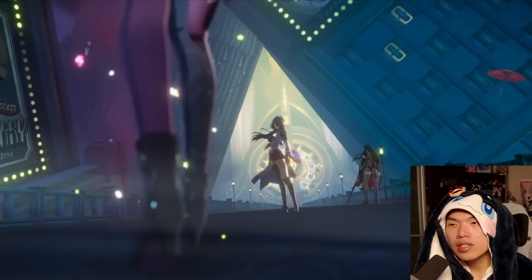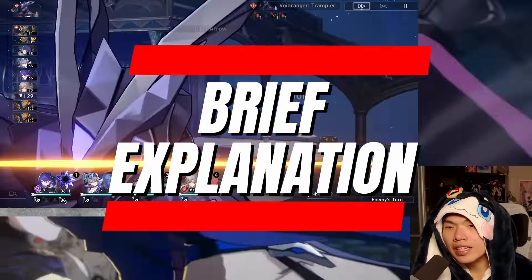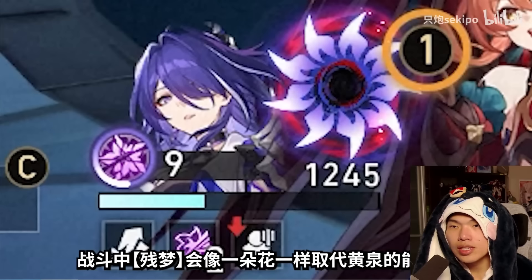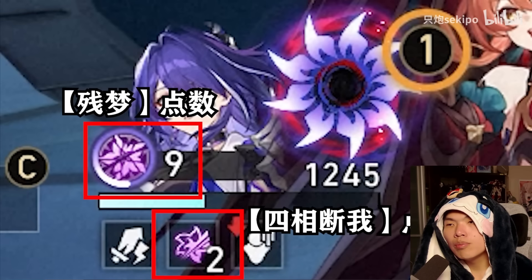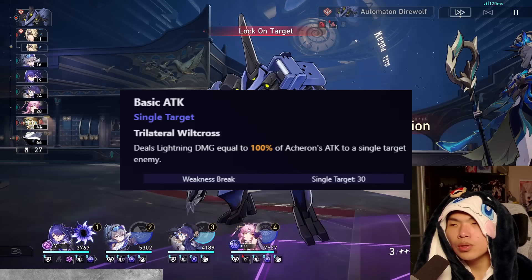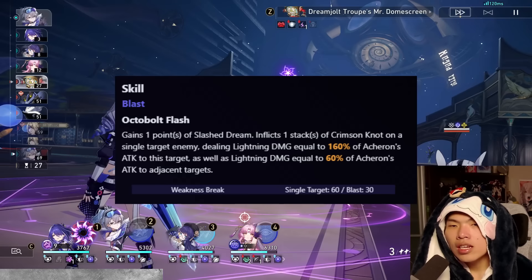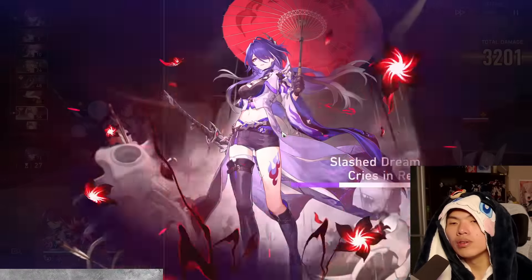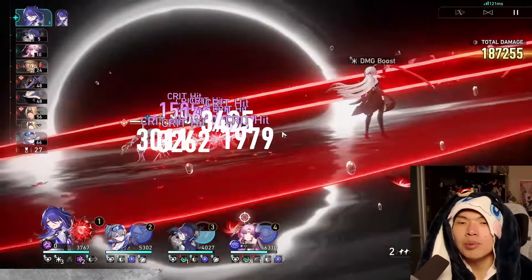Acheron's kit, talents, light cones, and eidolons have all been presented in the Creator Experience server. There will be many questions players have, especially regarding Acheron's talents, how Slash Dream works, and how Ultimate rotations work. Very briefly going through her kit: the basic attack you'll probably never use. You'll always be using Acheron's skill to generate Slash Dreams.